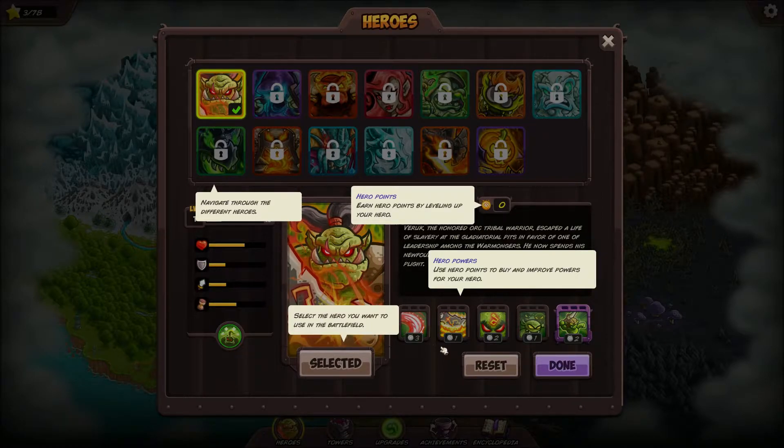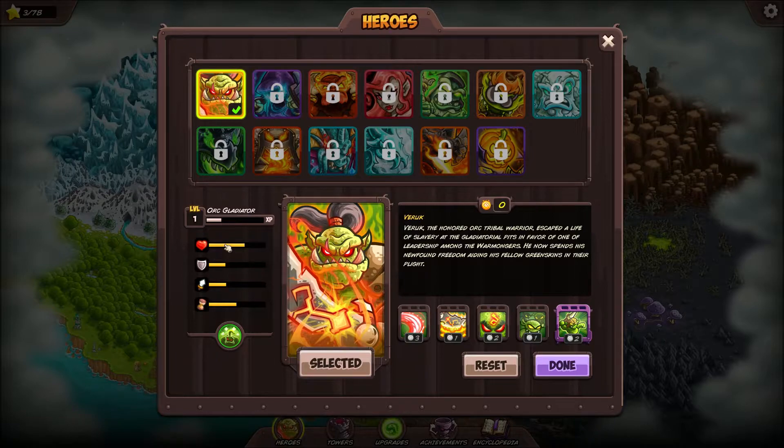There's probably one that costs four or five, so you have to kind of save up for it. But you can reset it at any time - if you try something and don't like it, reset it for free and pick the ones you want. This screen also lets you know how good the hero is when you're clicking through all of them.